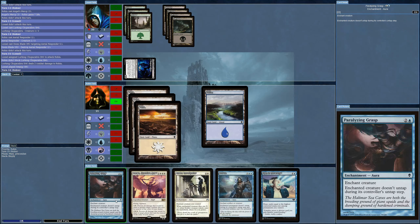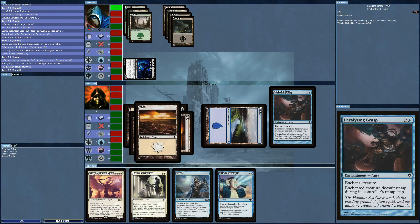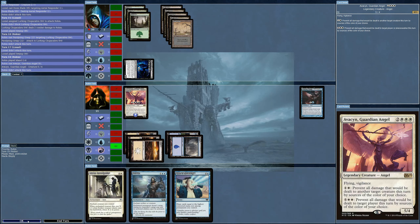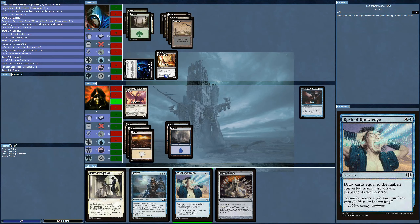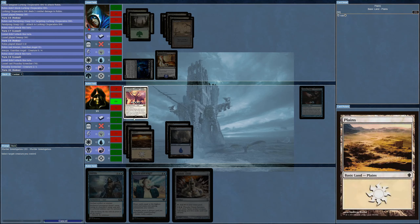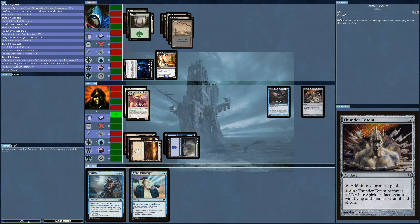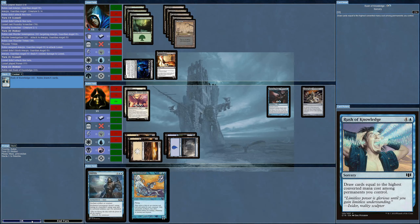I might as well put the Paralyzing Grasp on this thing. I'm taking a chance, but we shall see. Now it's time for Rush of Knowledge — that would get me five cards, giving me nine total and I'd have to discard. First let me put this on here, get rid of some stuff, put the Thunder Totem out, and hopefully the Angel lasts for another turn before it's killed. Now it's time for Rush of Knowledge — not going to get much better than this. And I've got my Stasis again.